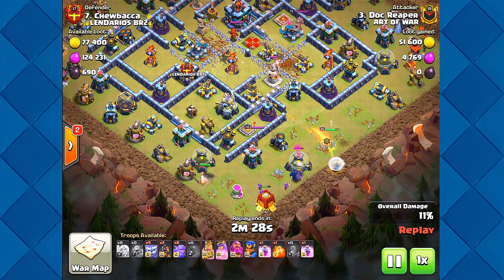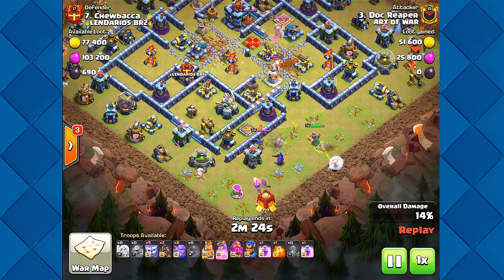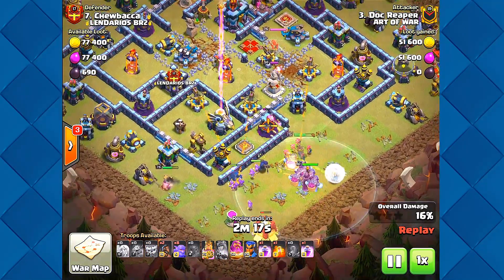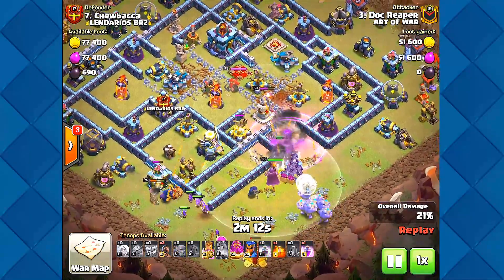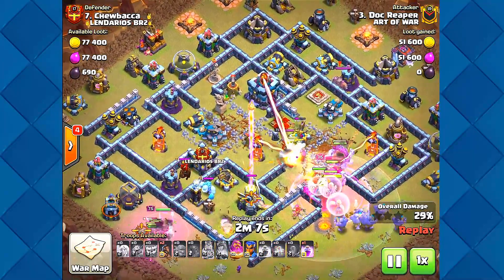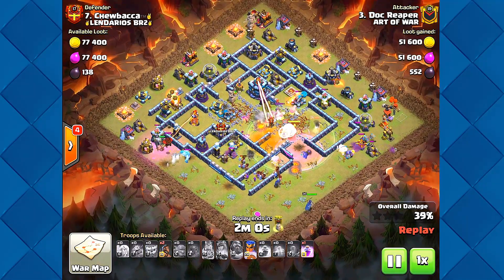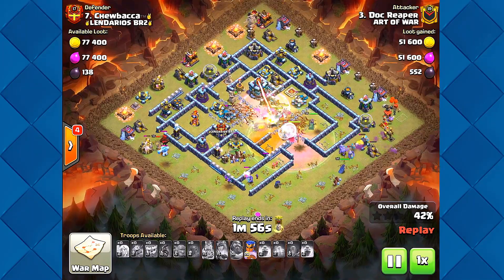I'm coming to terms that the siege barracks are probably the staple barracks to get a three-star — it just seems so good. There goes the queen, she's coming in. First, the siege barracks opened up a lot of compartments here for the troops to get to the town hall. Will they do it? He drops the royal champion and she goes way over there, completely ignoring those teslas.